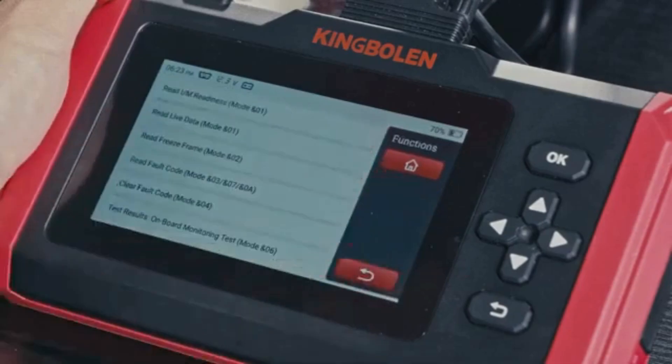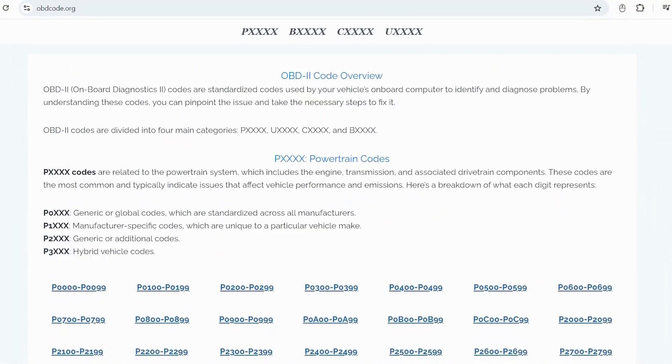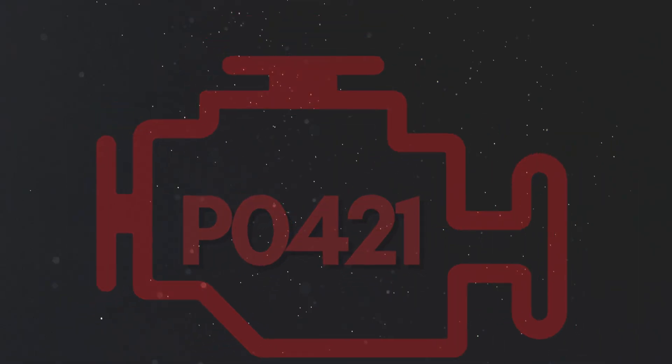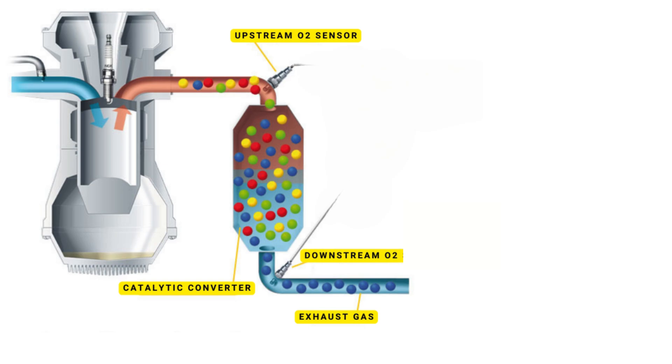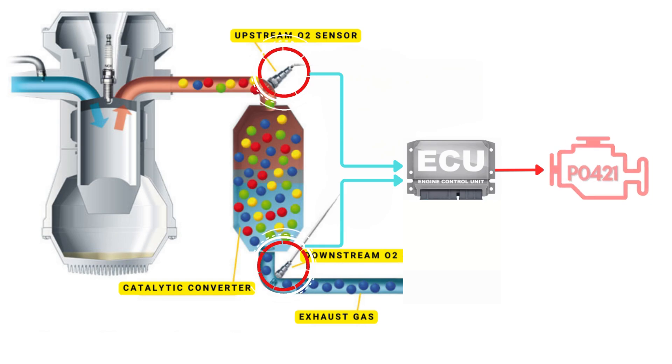If you want to read more about any other OBD-II codes, you can visit obdcode.org for a full list of codes and their meanings. Now let's dive into the details of why P0421 gets triggered. The catalytic converter's job is to reduce harmful gases like carbon monoxide, nitrogen oxides, and hydrocarbons. To ensure it's working correctly, the oxygen sensors monitor the oxygen levels in the exhaust gases. The catalytic converter has two oxygen sensors — one upstream before the converter and one downstream after it. The ECU compares the readings from both sensors. If the catalytic converter is functioning properly, the downstream sensor should show significantly lower oxygen content compared to the upstream sensor. The P0421 code is triggered when the ECU detects that both upstream and downstream oxygen sensors are showing similar readings.